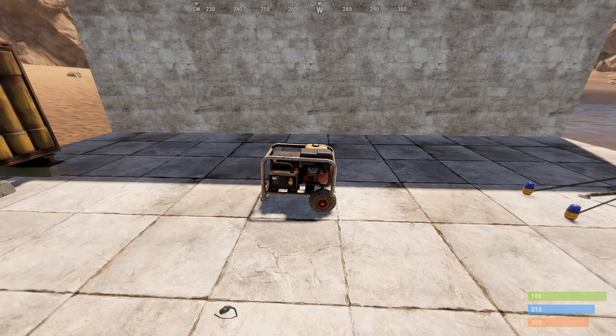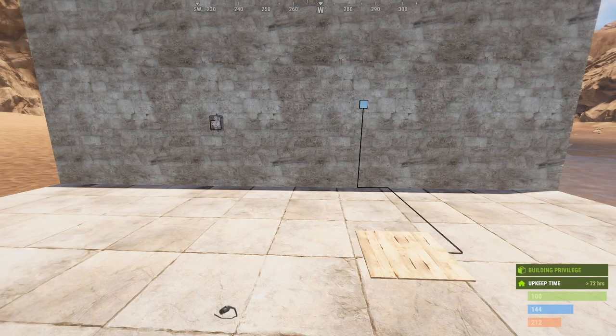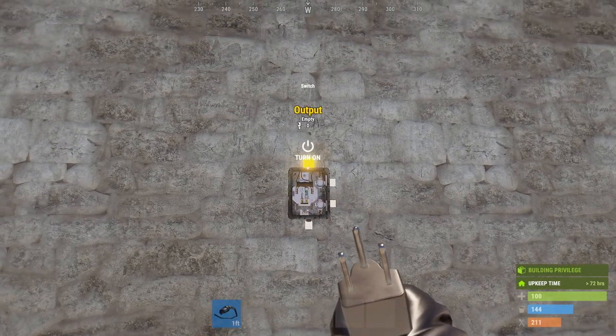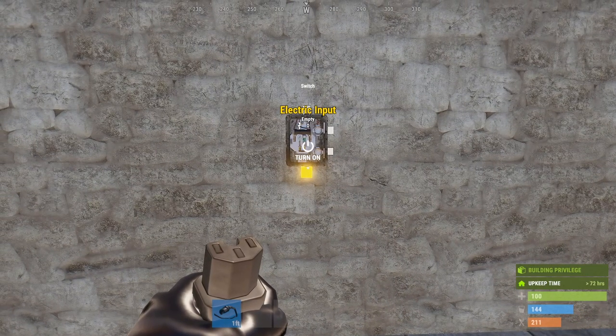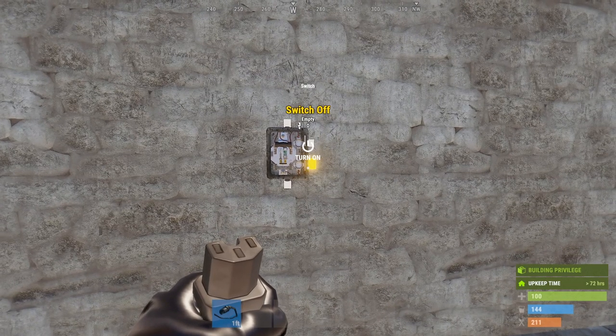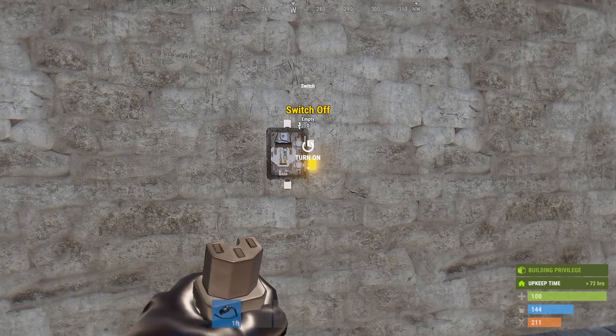The generator is purchasable from the outpost for 175 scrap and you can also research it for 75 scrap. There are also two other small changes in this update. The first is with the normal switch — we still have the output and electric input, but we also have two more inputs on the side: switch on and switch off, which means we can remotely control the switch using wireless electricity or another trigger.